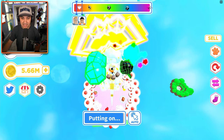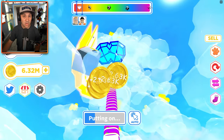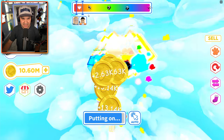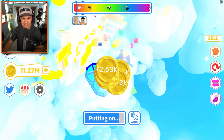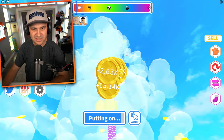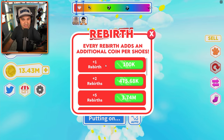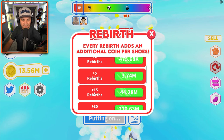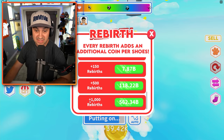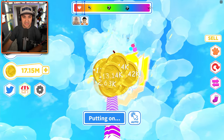We're moving on up! What's next? Way up there I see a yellow platform — that's where we're going. I'm not sure if I accidentally sold my shoes. Look at the rebirths menu — we can skip ahead, spend 44 million, and go straight to 15 rebirths. That's pretty insane. 560 billion dollars gets you a thousand rebirths — that'll take a little while. We are slowly approaching yellow land.